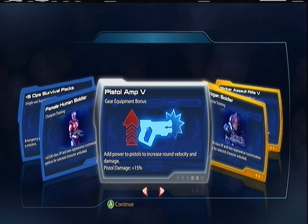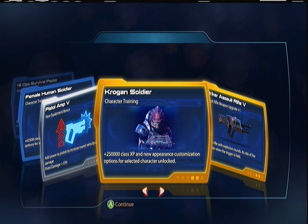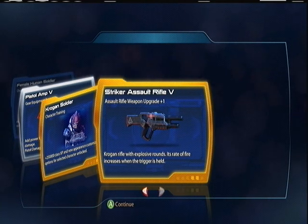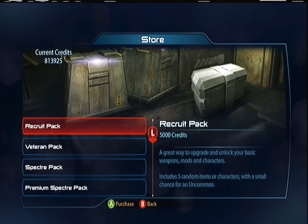Fifty percent damage increase — that with the Carnifex, oh yeah. Krogan Soldier, yay. I have no idea if I have all the stuff unlocked on that character yet. Striker Assault Rifle — cool, I guess I'll check that actually.